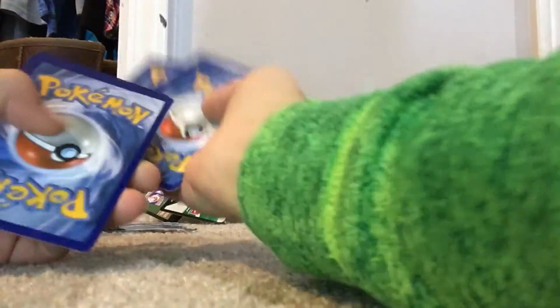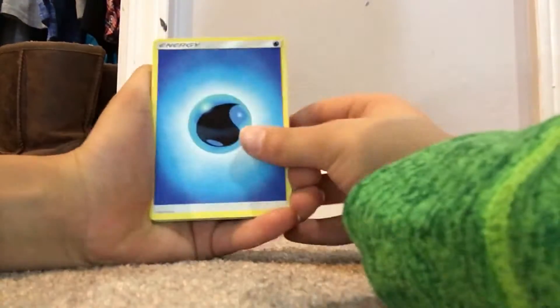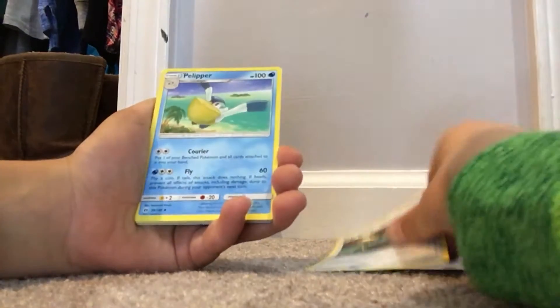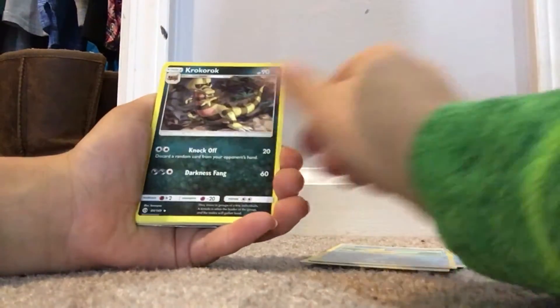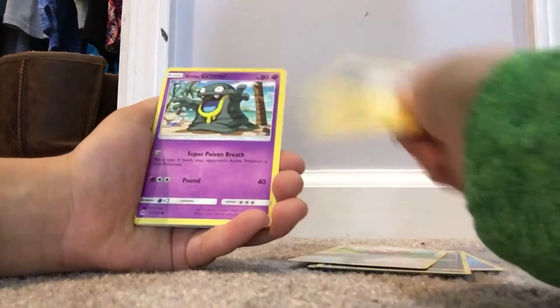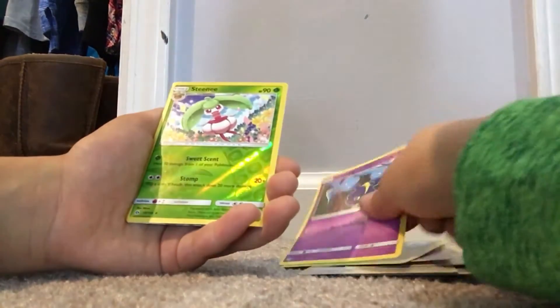One, two, three, four in the front. And let's hope we get something good. We got Water Energy, EXP Share, Pelliper, Krokorok, Stufful, Togedemaru, Alolan Grimer, Fomantis, Cosmog, Wishiwashi, Steenee, and...